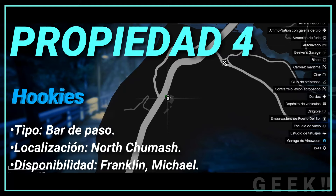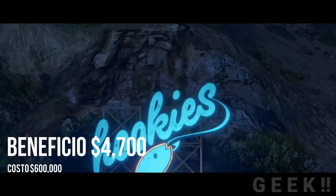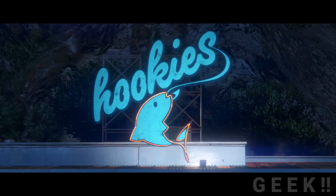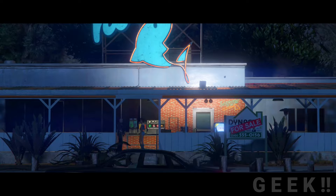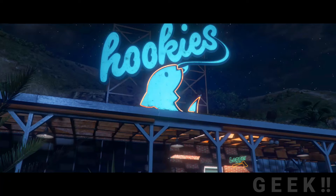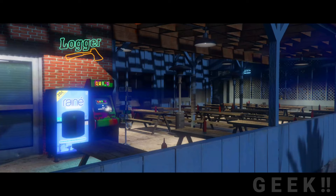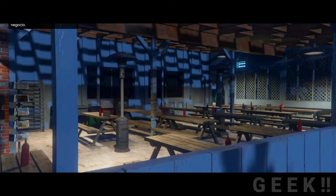Propiedad número 4: Hookies, tipo bar de paso, localización North Chumash, disponibilidad Franklin y Michael. Es un restaurante-bar de ruta que atiende a clientes dirigiéndose a Blaine County o Los Santos. Cuesta 600 mil GTA dólares y da beneficios de 4 mil 700 GTA dólares por semana. La administración está a cargo de una camarera que trabaja ahí desde los 12 años; ella te contactará ante cualquier problema con bandas de motociclistas, clientes, la policía o algún paparazzi. Su interior no es accesible. Por la disponibilidad y la distancia, la recomendación es dejársela a Michael, ya que su habilidad de disparar a cámara lenta será de gran ayuda porque este bar es muy problemático con las pandillas.